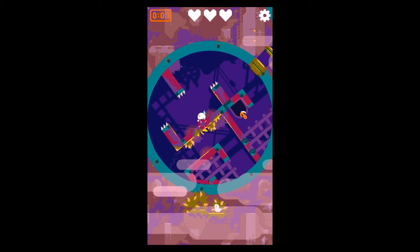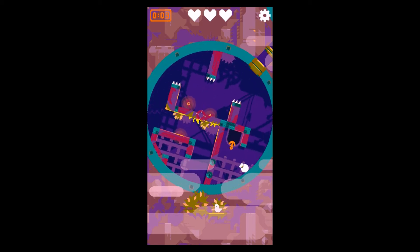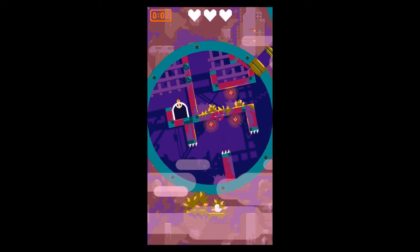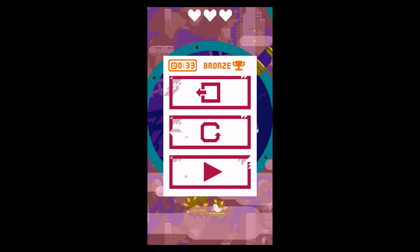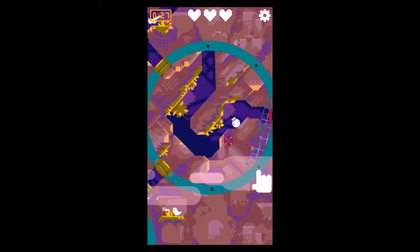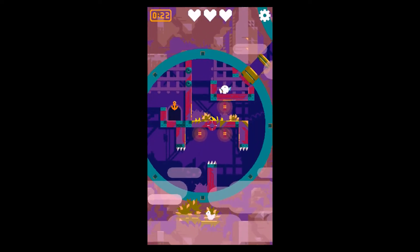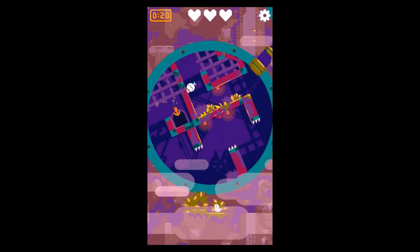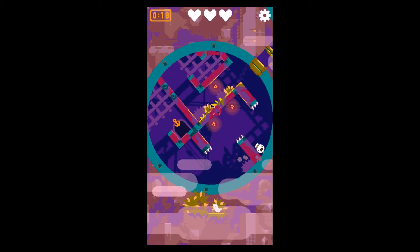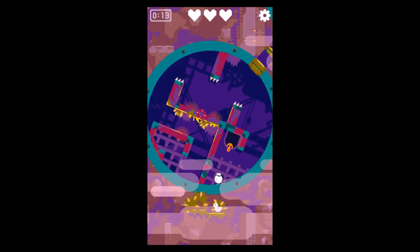I lost all my progress — okay, back again. I would reach a silver on this one; I mean it's the first level. It really has a fun control — you can see you have to turn the levels and that way our little ball moves. You can see the spikes — take care, don't jump into the spikes. The controls so far are pretty nice.